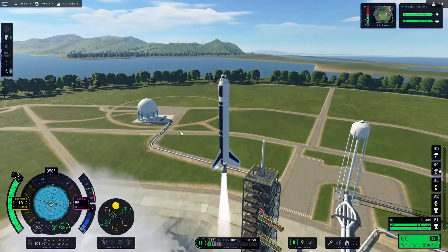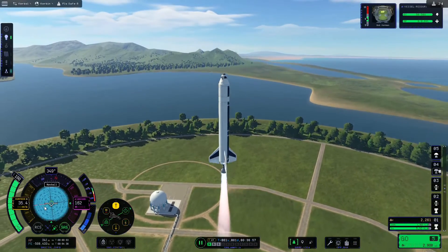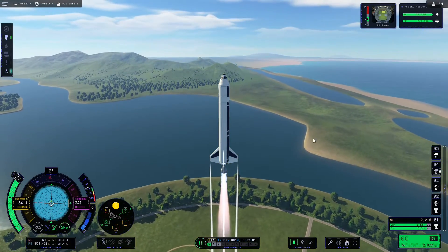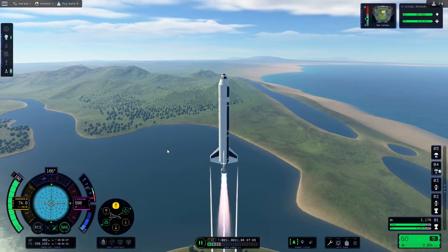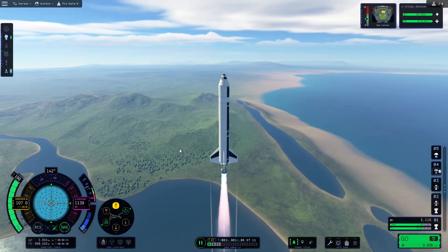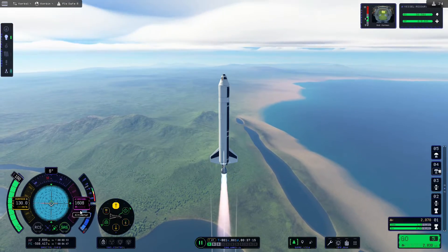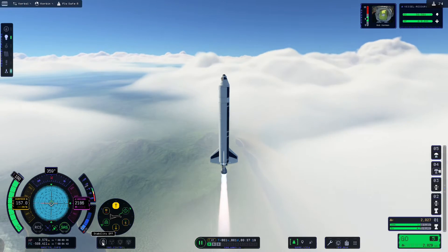The next thing we'll do is roll the rocket so the red north line is pointed at the left-hand side of the nav ball — we do that so we can pitch the rocket downrange. Personally I always pitch rather than yaw because I feel I've got more control over attitude adjustments. We're going to keep an eye on our altitude, and once we reach 2500 meters we're going to hit stability off on the SAS control bar and start carefully pitching forwards.